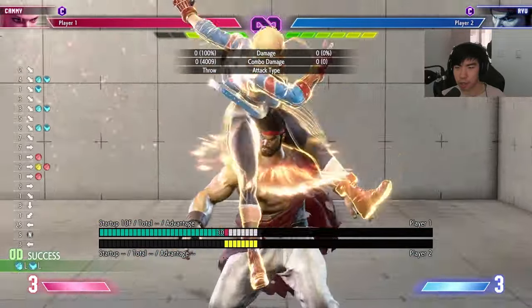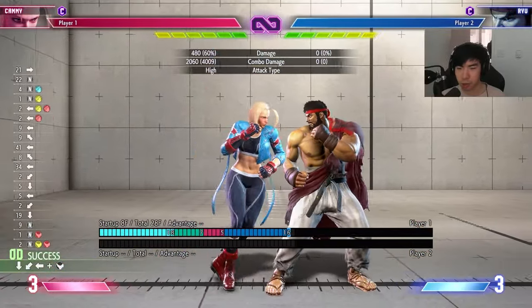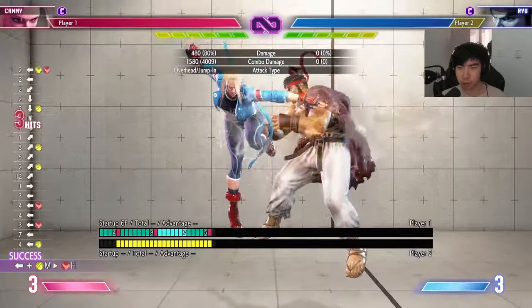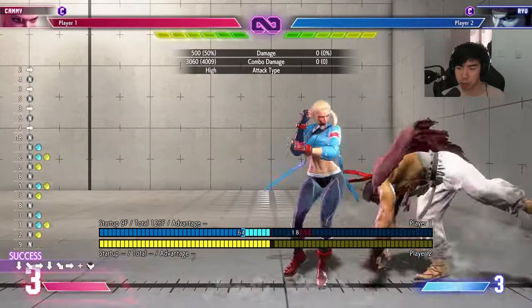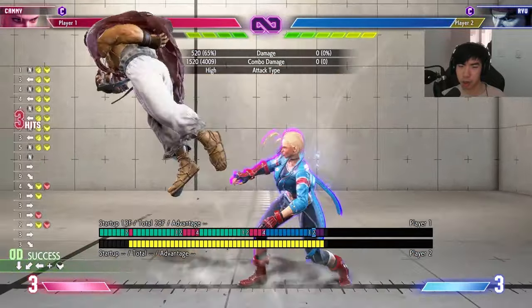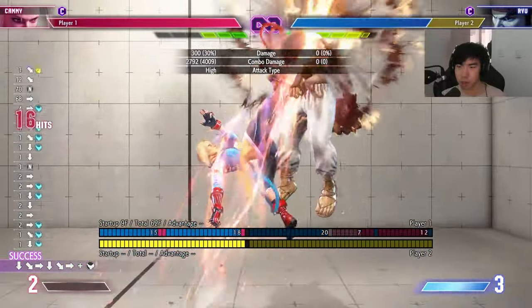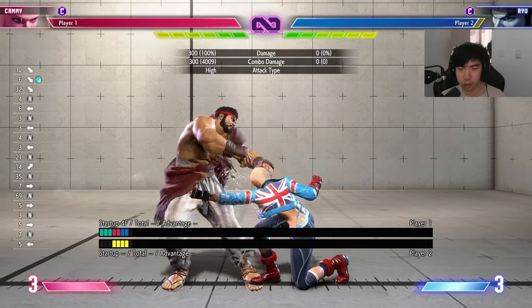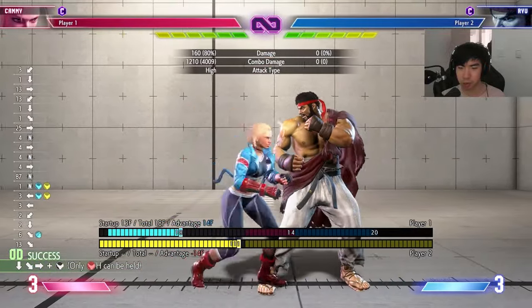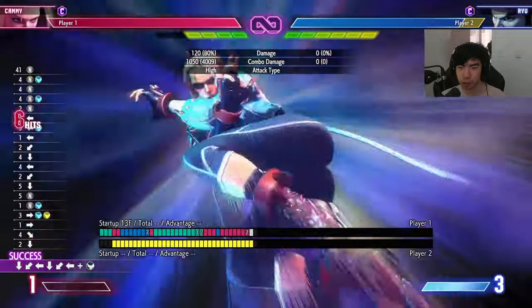Off of the grab at least, you can do medium into heavy. For level one, you can combo off of a lot of juggles — if you do something like this, you could go into level one. You can do a little side swap into super, but it's not a huge amount of damage. Same thing for level two. I think the main use is probably going to be off of the jab confirm: two jabs into EX drill is going to let you get a full super combo.